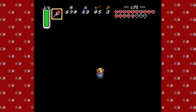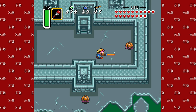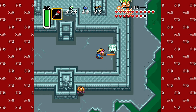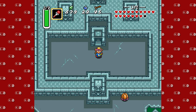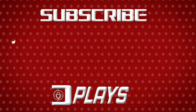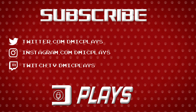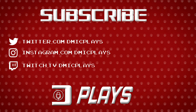Alright, here we go. Full magic, full hearts, blue mail. Let's go ahead and kill this guy so I can do my outro. Of course that would happen anyway. So thanks for watching everybody, I've been DMike. This has been Super Nintendo Sundays with more A Link to the Past and I will see you next time. Bye.